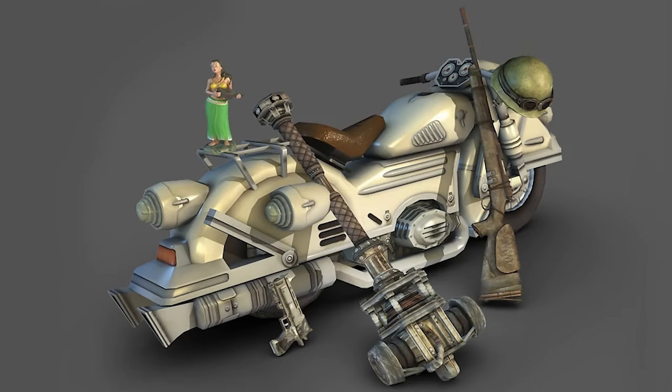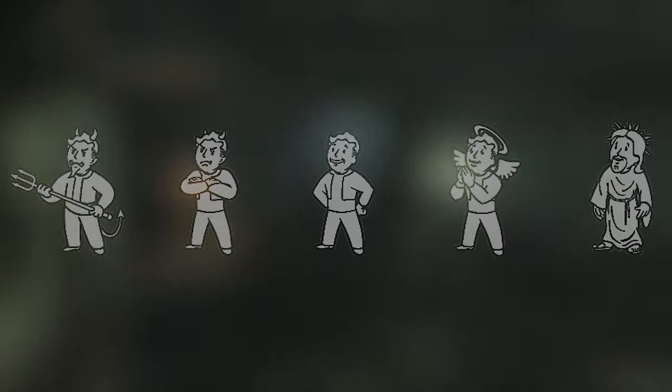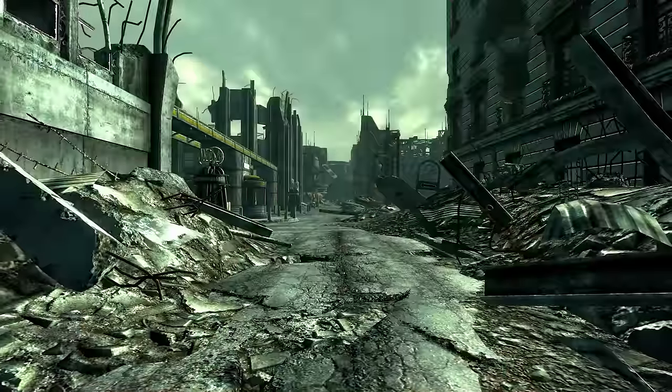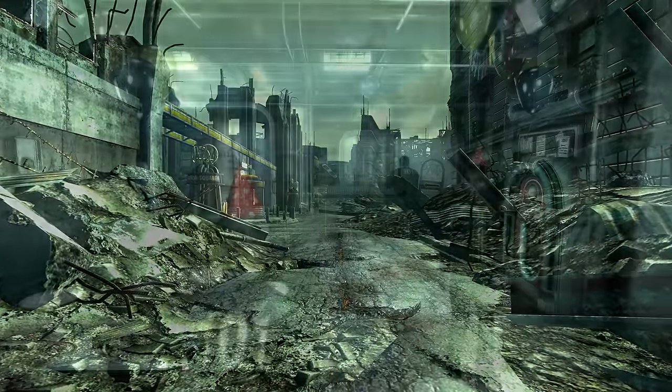Fallout 3 features evil, neutral, and good karma, however Todd Howard revealed that neutral karma was only added into the game very late in development, stating: 'The neutral scale is more of a recent development for us after playing the game a bunch — we need to do this — so we kind of have our laundry list right now, with obviously a much bigger list for good and evil, but that's something we're going to keep building on.'